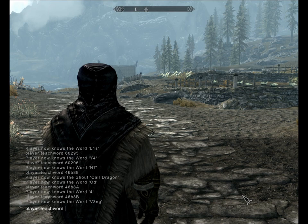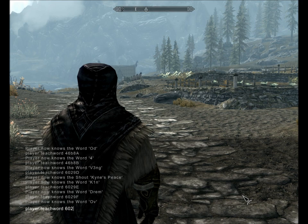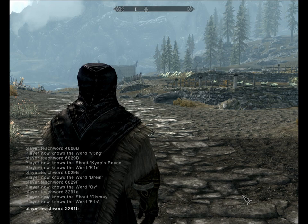Kyne's Peace — not sure what this does — the code is 6029D, then E, then F. Next is Fear, which is 3291A, then B, then C.